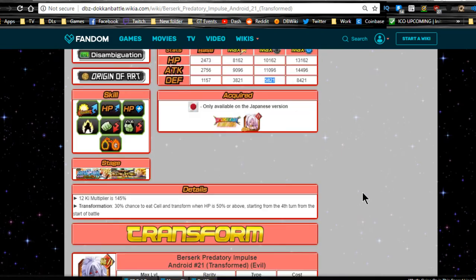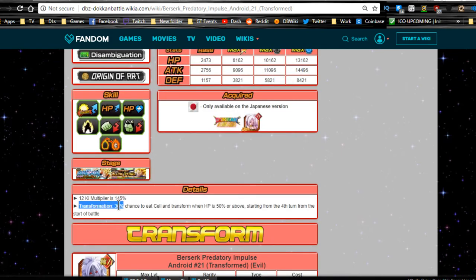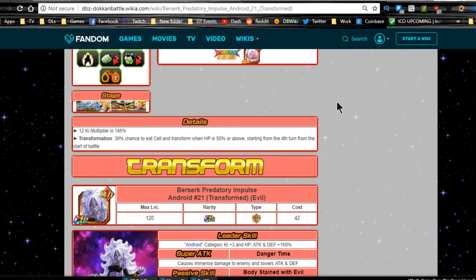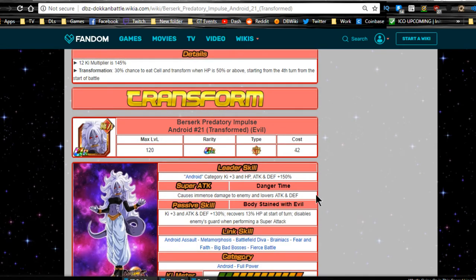Her 12 Ki multiplier is 145%. For transformation, there's a 30% chance she eats Cell and transforms when HP is 50% or above, starting from the fourth turn of the battle. That's almost always going to happen because this team has ridiculous defense, HP regeneration, and you're probably going to have a Senzu with you, so by turn four just make sure you keep her above 50% health if you want the transformation.